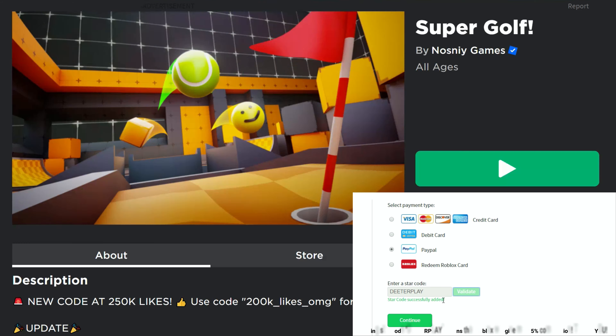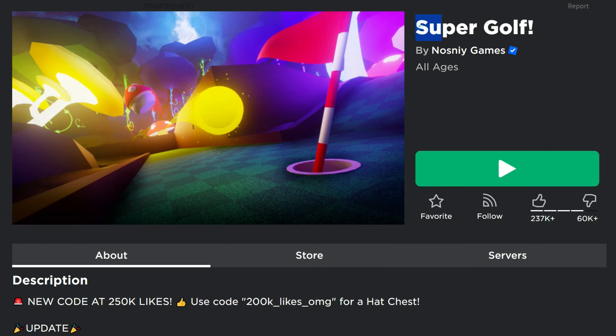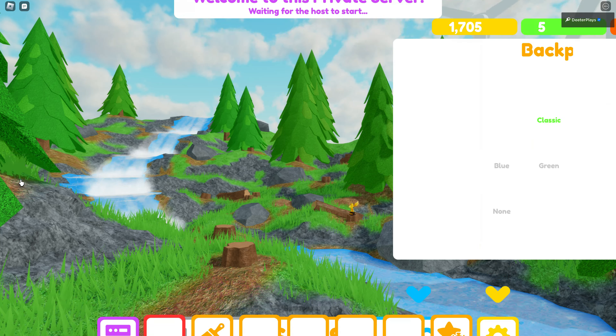Heads up on another free limited UGC item here today — the Nasny Games Skateboard. It looks like there's going to be 5,000 of these in stock, and nobody has gotten any of these yet. The game is Super Golf, and I've got the link to the game in the description of the video.